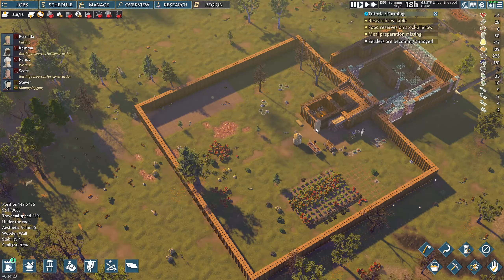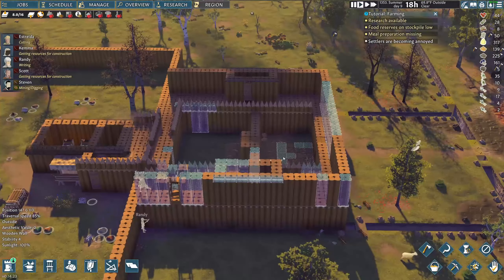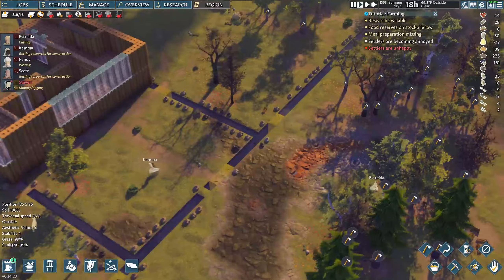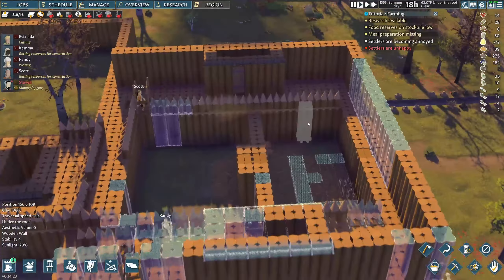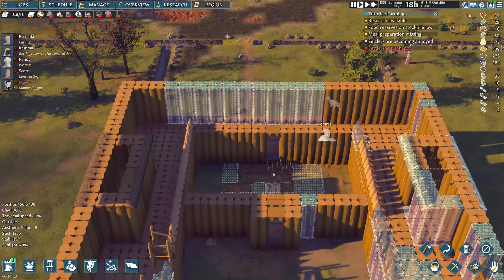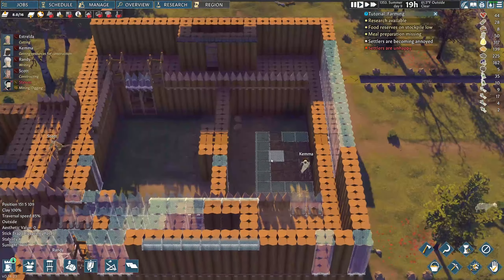Welcome back to Going Medieval. We are building out the courtyard and getting everything going. We almost got my little kill box set up. Essentially what happens is I'm digging it out so that there is only one way they can enter, which is through here. I'll be placing traps so they can screw it up, and then I'll have my men perched up top on kill box areas as they break through the doors. Then they'll have to run around through all the traps in here.